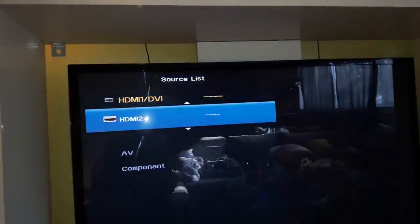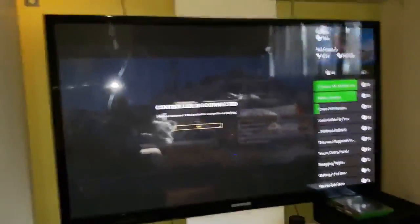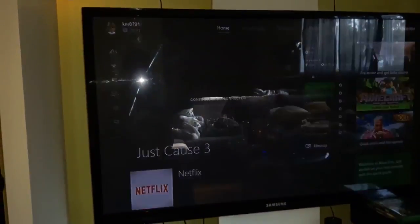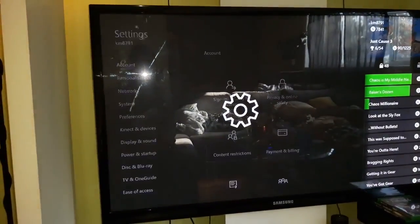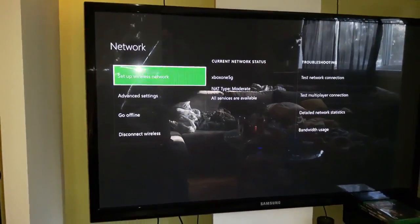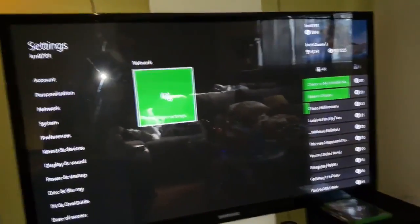My Xbox One actually connected to a 5 gigahertz network — I'll show you this real quick here. See, there it says Xbox One 5 gigahertz. Okay, so enough with the Xbox One — you know that it can connect to 5 gigahertz.